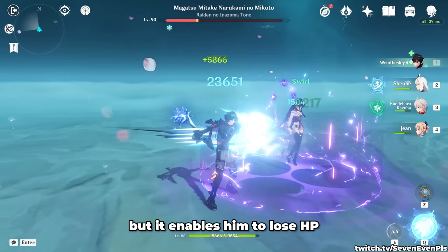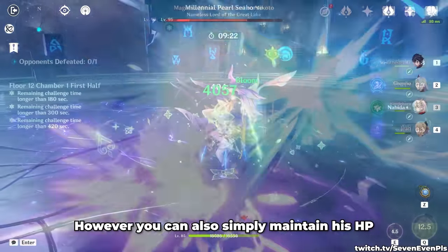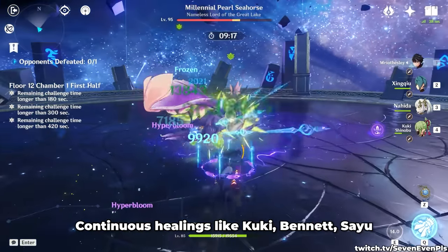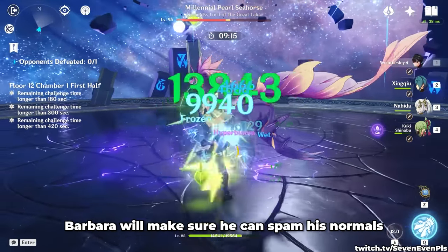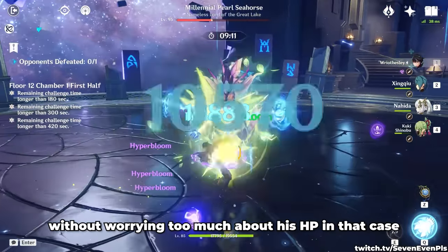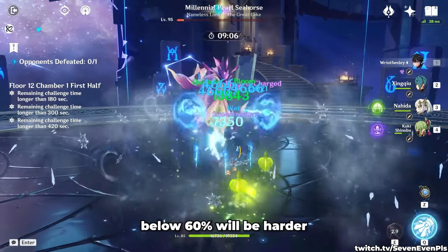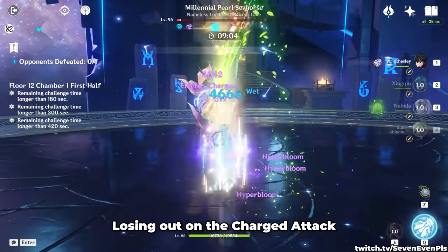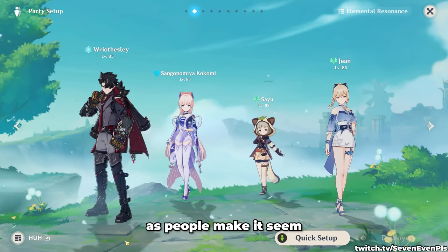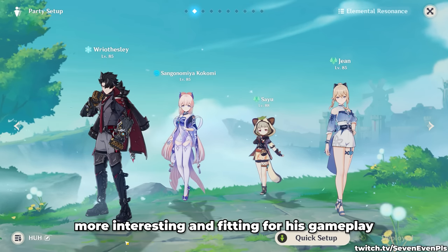This is a riskier approach but it enables him to lose HP and use his charge attack fairly consistently. Alternatively, you can maintain his HP throughout the entire skill cast with continuous healing — characters like Cookie, Bennett, Sayu, and Barbara let him spam normals without worrying too much about HP. In that case, using charge attacks will be very unlikely as dropping below 60% becomes harder. Losing the charge attack damage bonus at C0 isn't as big a deal as people make it seem, but the first approach is more fitting for his gameplay.